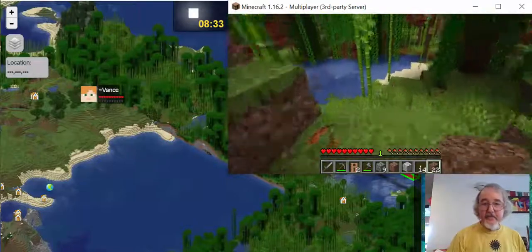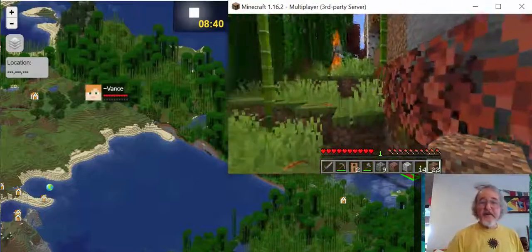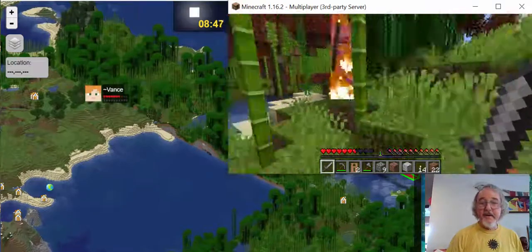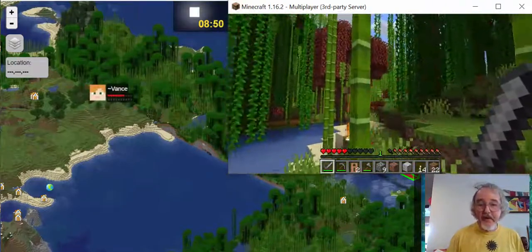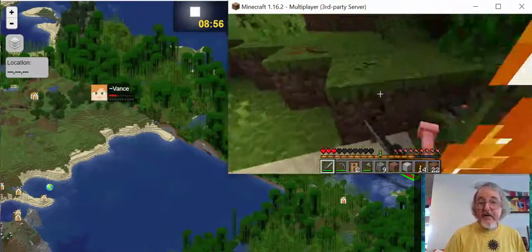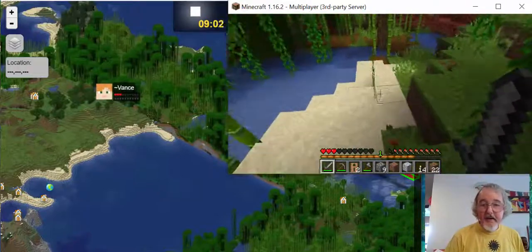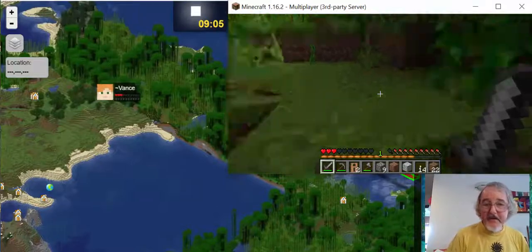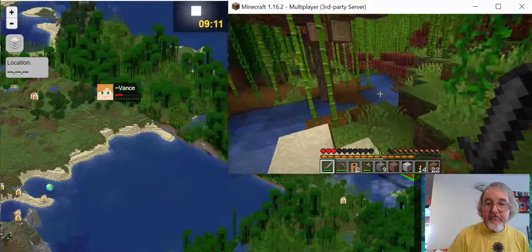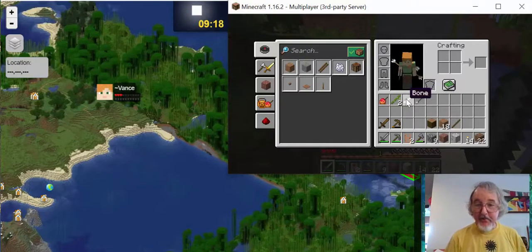I noticed on an earlier trip there's some coal here. There's a monster there — I'll put the sword out. He's burning off because it's morning. Did I get him? I think I got him. He might have left me something — since he's a skeleton, he might have left me a bone or a bow. He left me an arrow, a bow, and a bone. Isn't that nice?